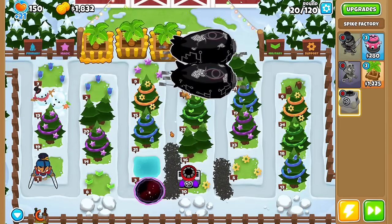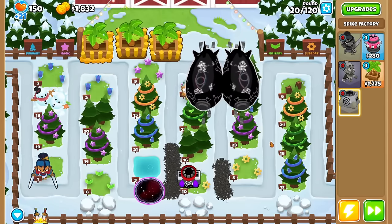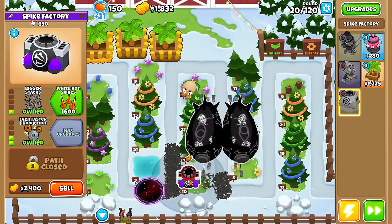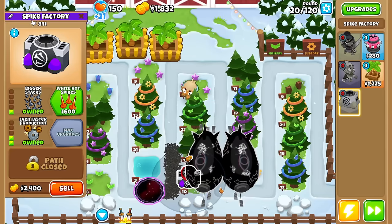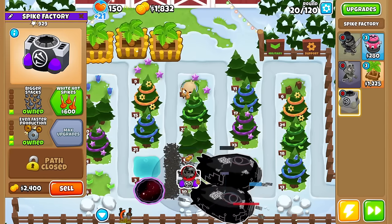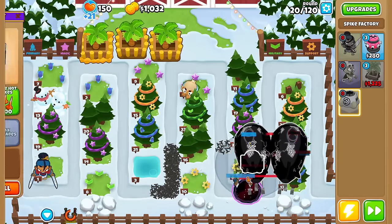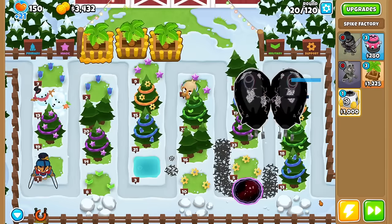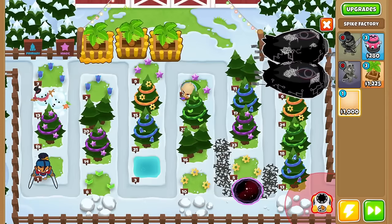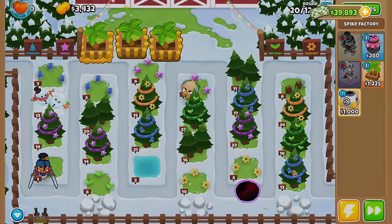Ideally, just to make sure all our bases are covered, we should get camo on those single target damage towers, as well as stuff that pops leads for Dread Bloom. I think we're very close to getting the third dash. I should have sold this farm earlier to place it at the last bend, but you can't even place a Spike Factory there — only small towers. That's just fantastic, isn't it?